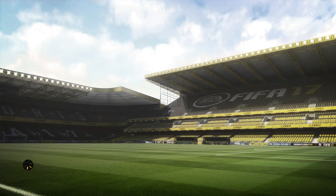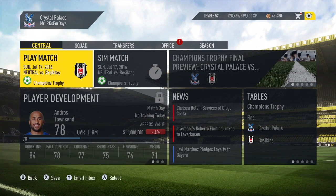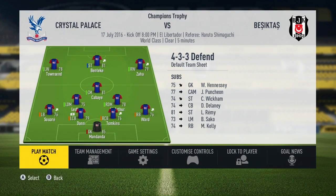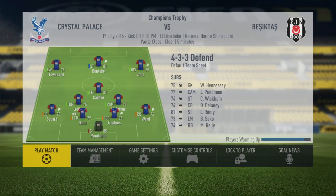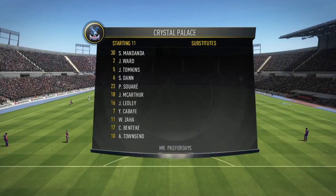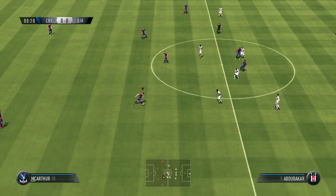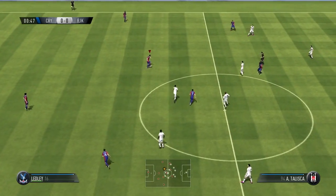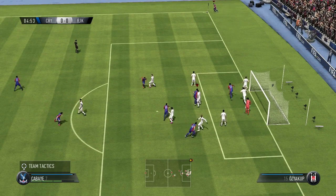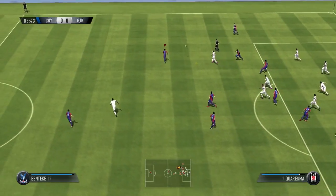We have the final against Besiktas. For the final game, hopefully we win so we can get the maximum amount of money, which may allow us to sign a star player. I'm currently playing on world-class difficulty — I may switch to Legendary if it feels too easy, but probably not. I'm not very good at FIFA 17. We're going to put this straight into Scott Dan — he is a big boy. Oh, what a header! Just off the line.